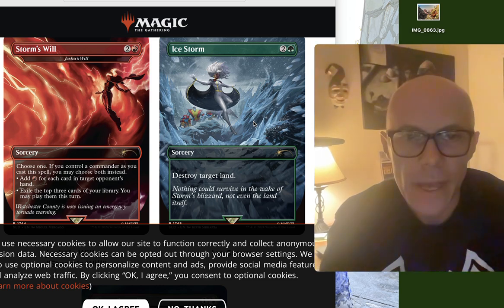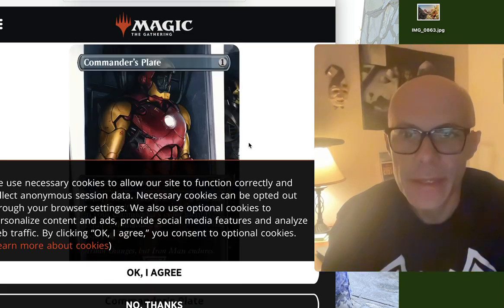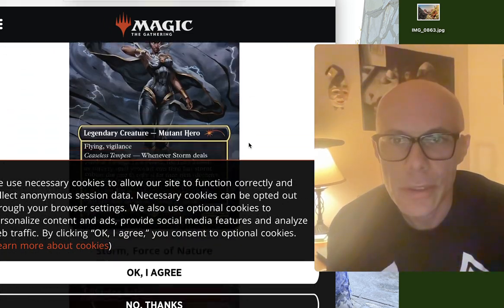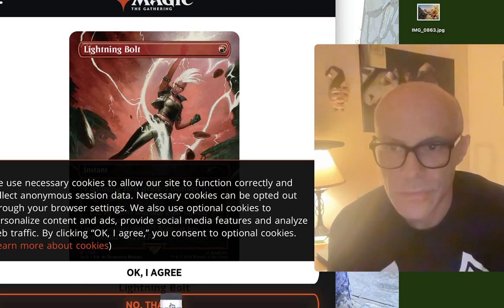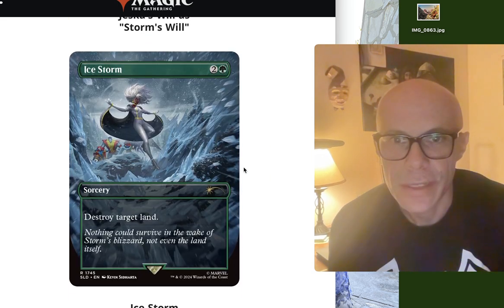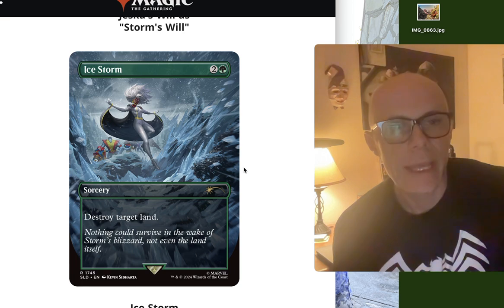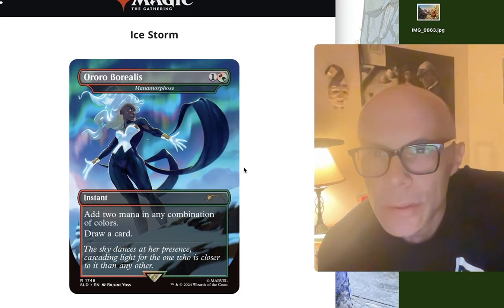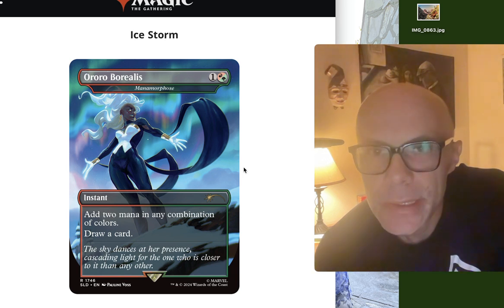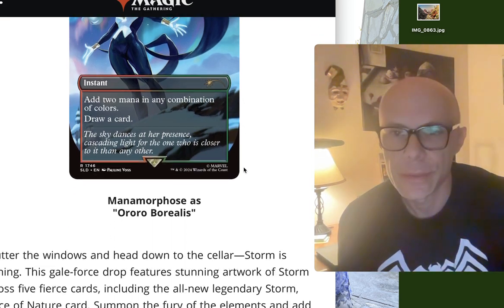Let me zoom in on Ice Storm a bit more. There we go — trying to give you good views of everything. Ice Storm — very cool, destroy target land. And Aurora Borealis, that's an instant — add two mana in any combination of colors and draw a card. Nice, I like that.